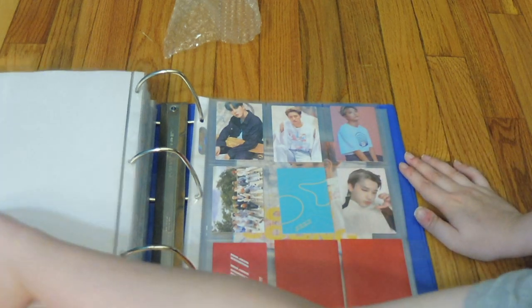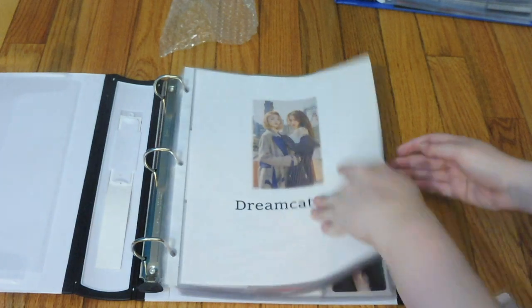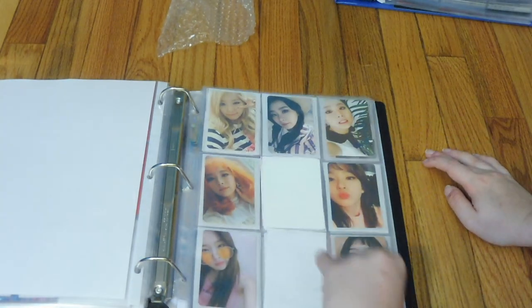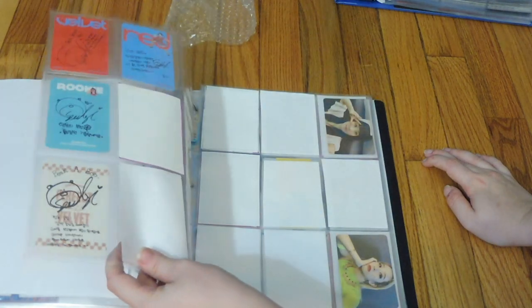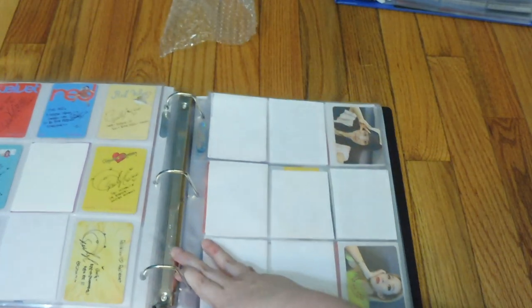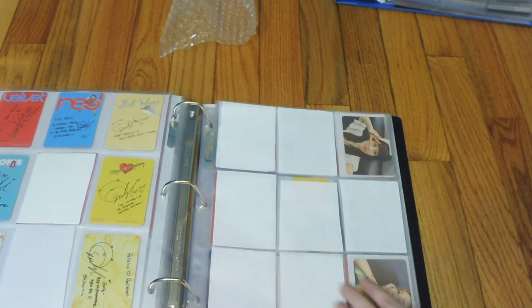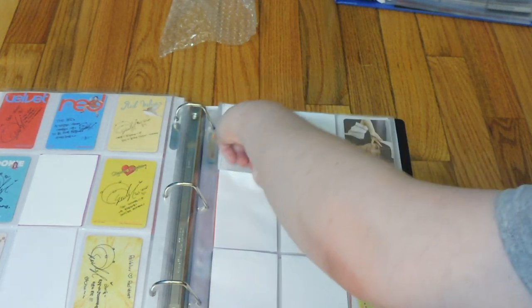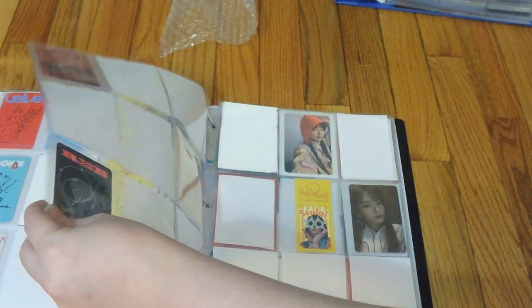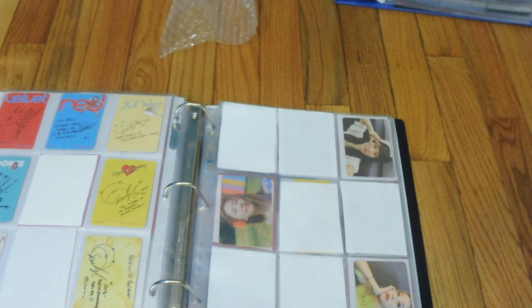That's it for this binder — the rest are Red Velvet cards. Here's my girl groups binder. I have a couple of Red Velvet Irene cards to put away. We have one from Red Summer, which is this one. All of her cards are going in different directions, so I don't know.